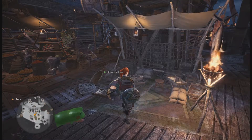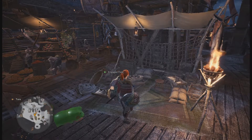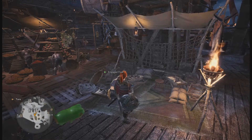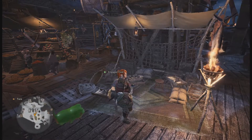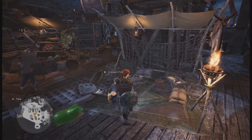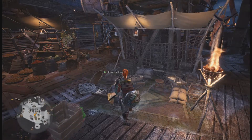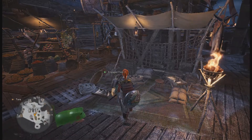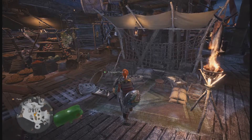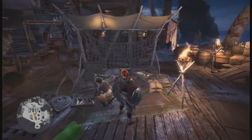Next up we have the Argosy Captain. He shows up right here and carries three different sets of goods: consumable goods, account goods, and material goods. Material goods is monster parts — he will randomly give you different monster parts. Consumable stuff is things like flash pods, potions, and trap tools. Account items is basically a way to trade your points in for money — he'll bring you stuff like beautiful scales that sell for a couple thousand zenny a piece.